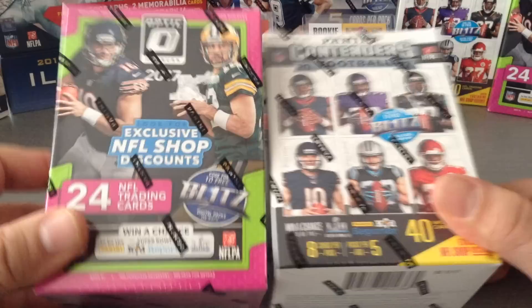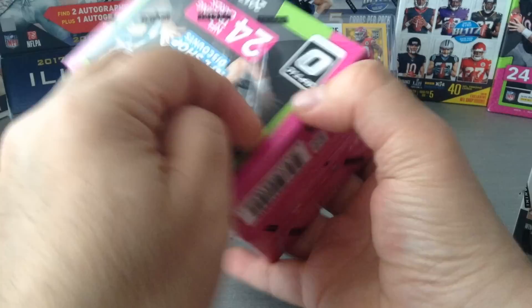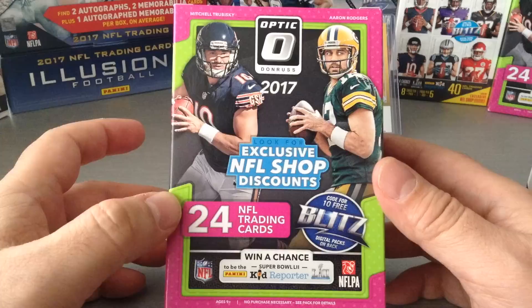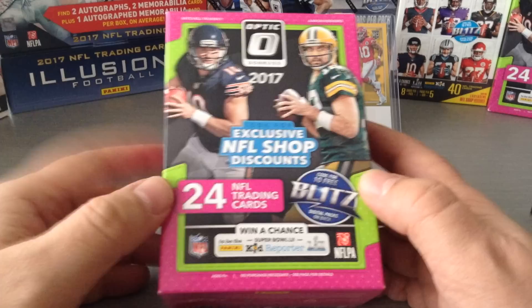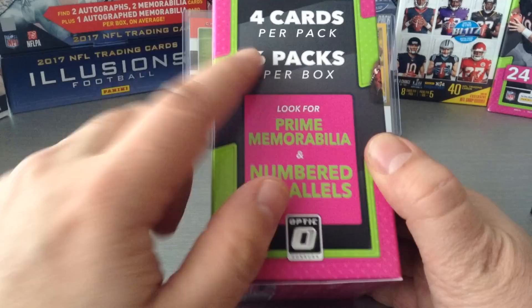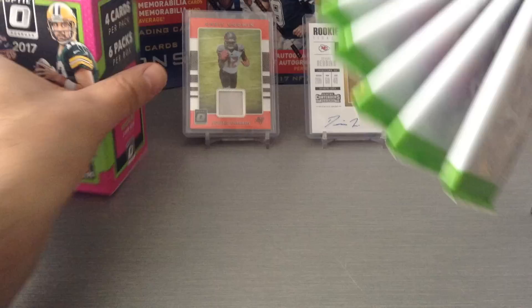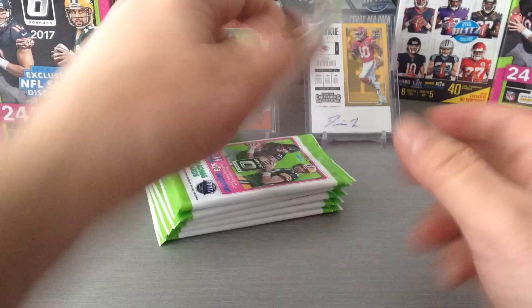Today I'm going to be opening both together and we'll see what comes out — which one is worth the money. I'm not sure if these are out already where you are. My LCS rang me up and I picked them up — I grabbed two of each. With Optic you get 24 cards, one Prime Mem, and numbered parallels, plus pink parallels and two rookies per box. Loads of people are massive fans of Optic, which is the higher-end product of Donruss, done with a chrome finish.